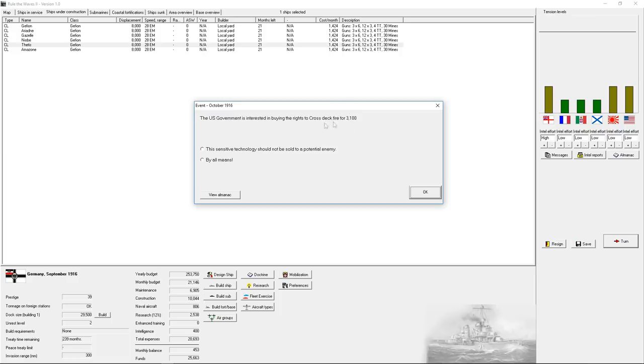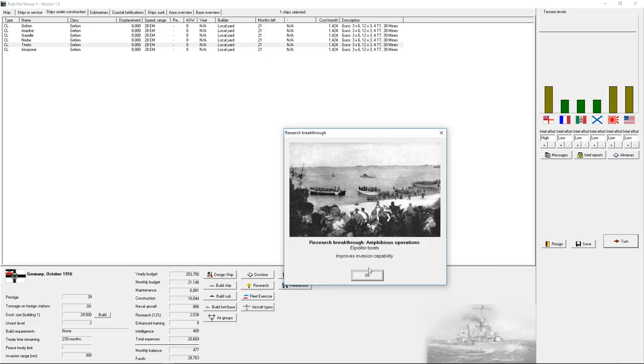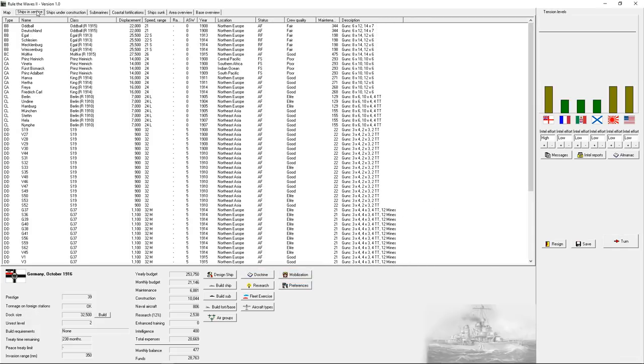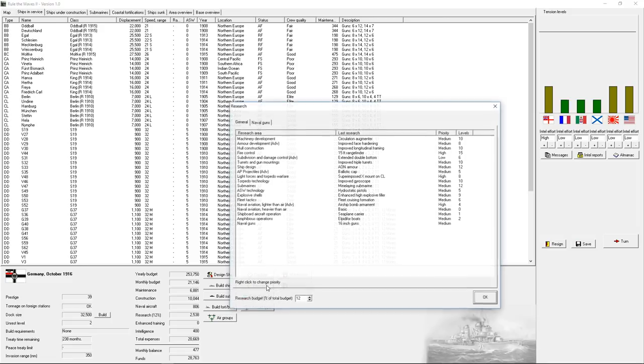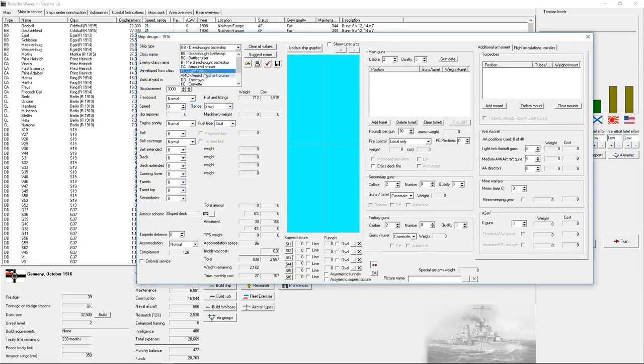We got some new docks built too. The US government is interested in buying the rights to cross-deck fire — yes, by all means, you can have it. I have no idea what the door boats are. Can I convert to a carrier yet? Seaplane carrier — I could theoretically build a seaplane carrier, though I haven't figured out how to really utilize these.